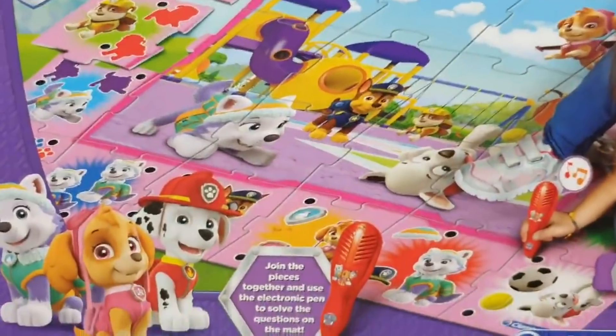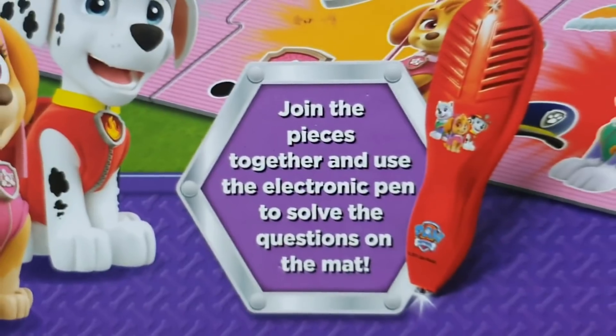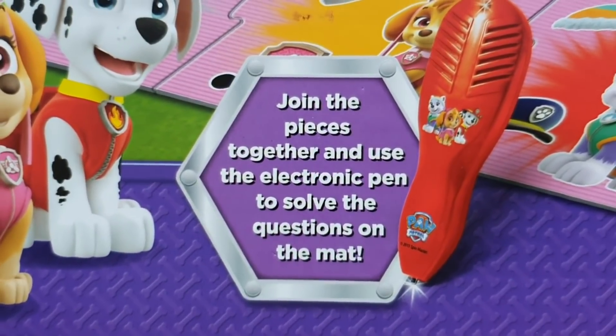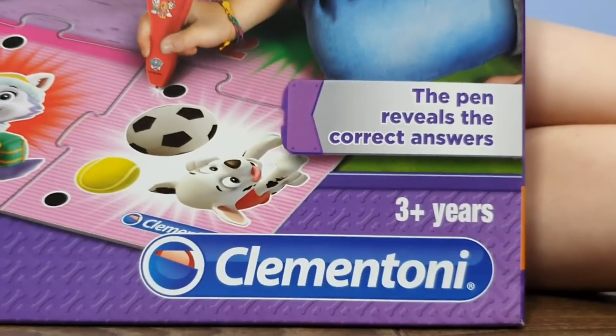Alright, so what do we have here? We have about 24 puzzles I would say. Let's see what it says. Join the pieces together and use the electronic pen to solve the questions on the map. The pen reveals the correct answers.